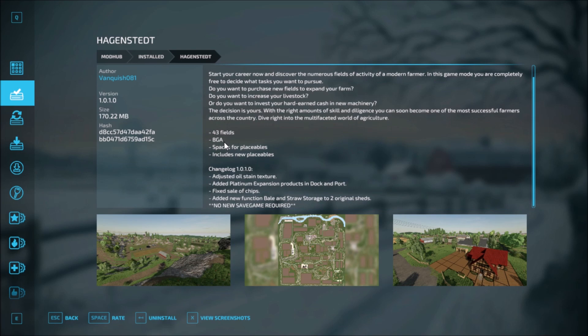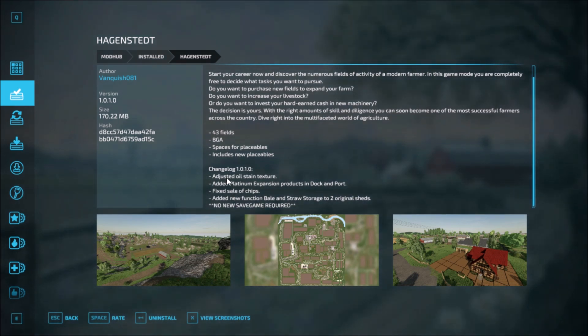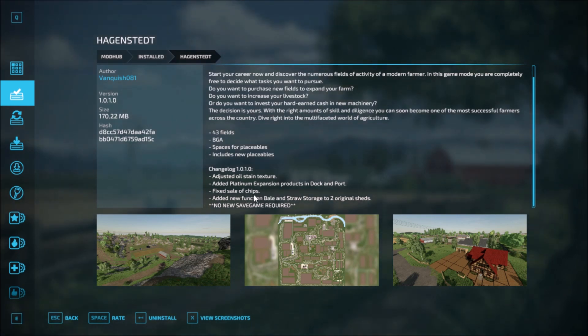For Hagenstead there's been one changelog and the changes are as follows: adjustments to some oil stain textures, addition of platinum expansion products in the dock and port, fixed sale of chips, added new function bales and short storage to two original sheds. No new save game is required for this.